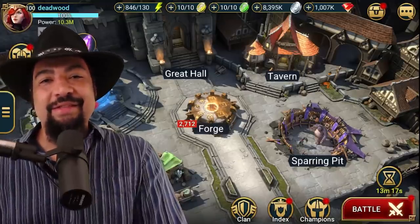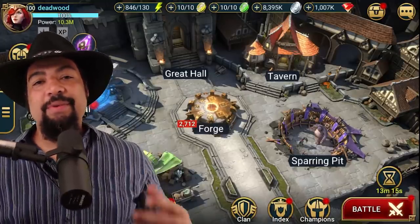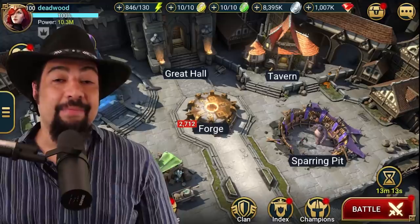Welcome. I'm the Deadwood Jedi. This is a Raid Shadow Legends video. Today we're going to be talking about Rorick Wormbane in the clan boss specifically.